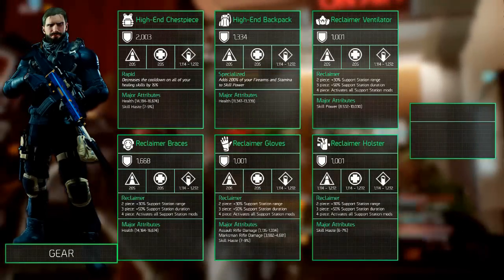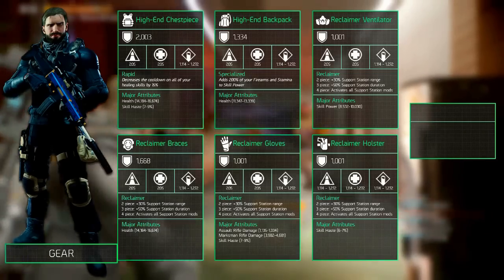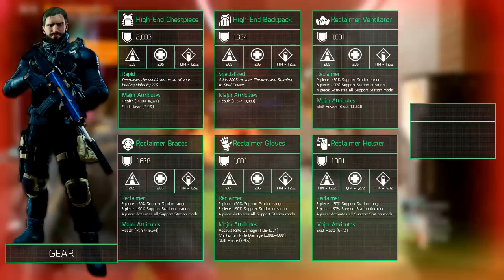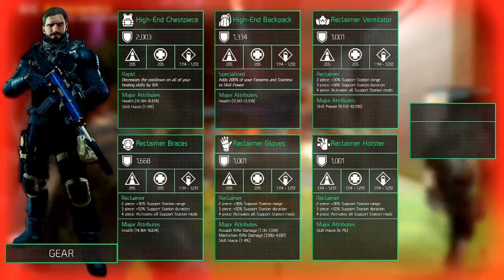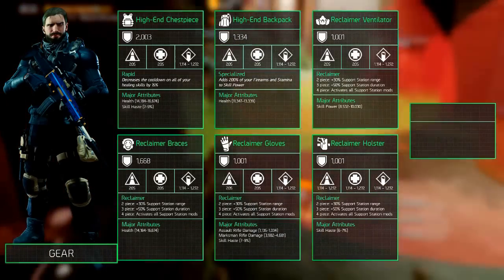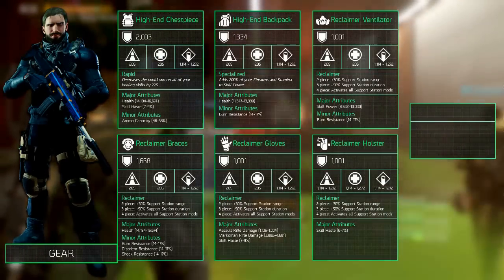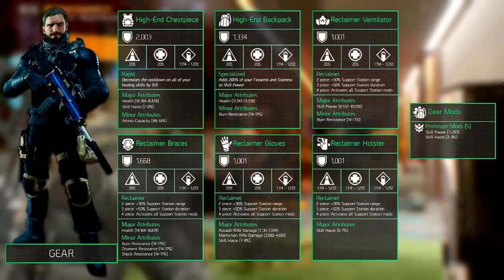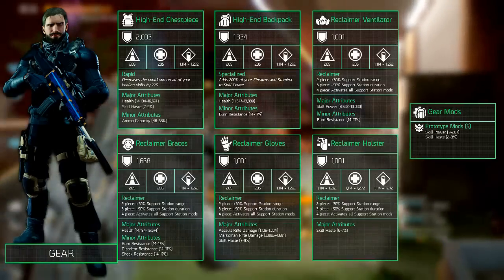The other major attributes are a combination of critical hit chance to benefit most of the caduceus weapon talent, skill haste to decrease the cooldowns on your healing skills, and assault rifle damage to boost the caduceus even more. Of course there are loads of other bonuses available to select, so it depends on your personal preference and dedication to the healer build. The minor attributes also depend on personal preference, but we mostly went for increased ammo capacity, burn resistance and blind/death resistance. The gear mods mainly revolve around electronics to unlock the skill power even more.